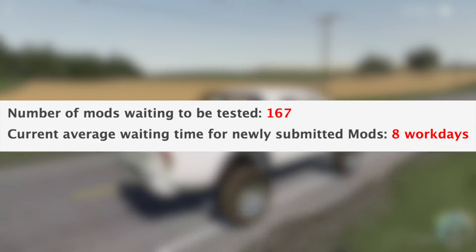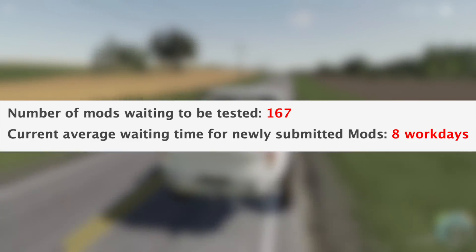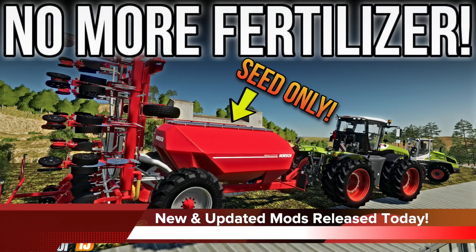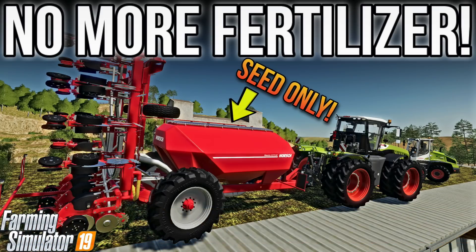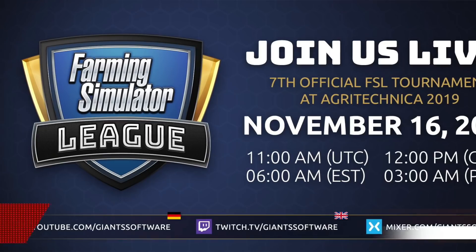The current average waiting time for newly submitted mods is eight work days. In addition to the mods we've talked about, five were released earlier, including the optional fertilizer mod. I've already made a video showing these, which you can find linked in the first pin comment below and in the cards above.